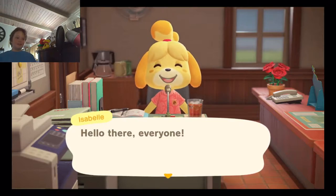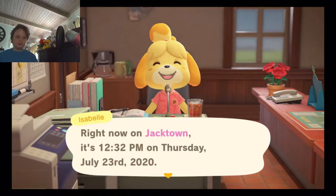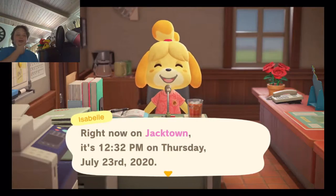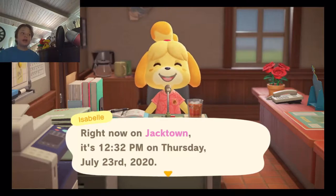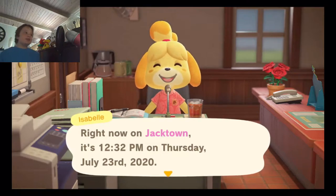Right now on Jacktown, it's 12:32 p.m. on Thursday, July 23rd, 2020. I should wish on some stars tonight so I can get some Leo fragments. Every zodiac symbol has a special item, and you can only get the materials to make these items during its run time.